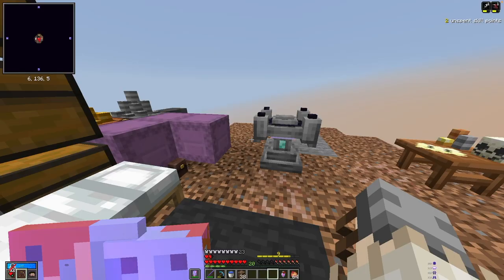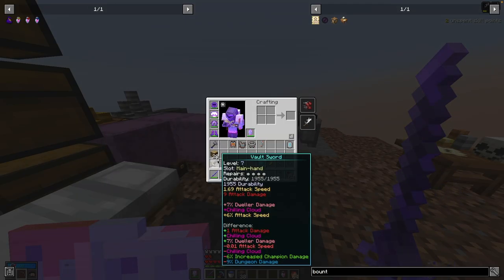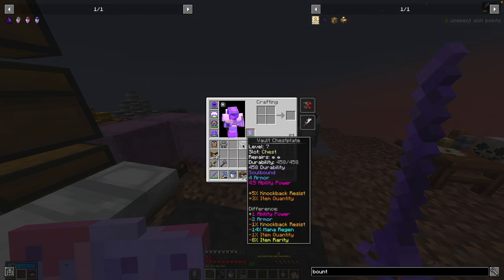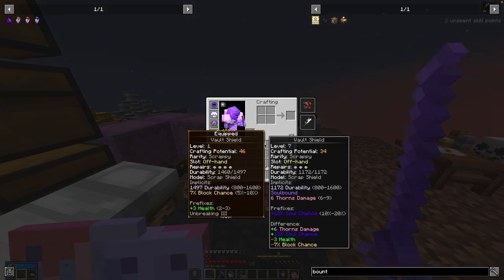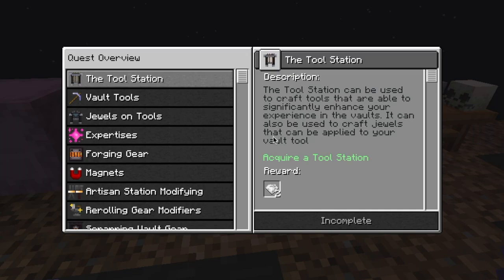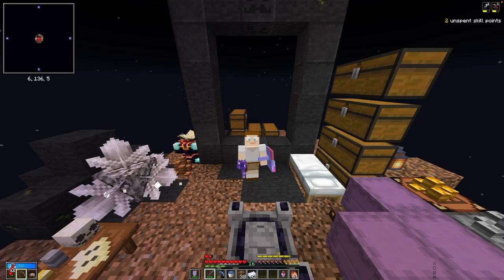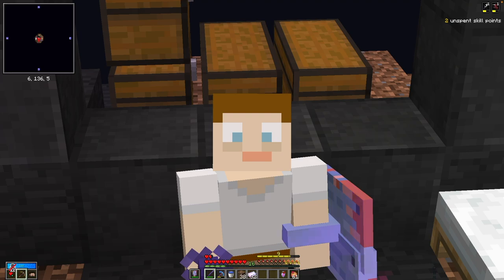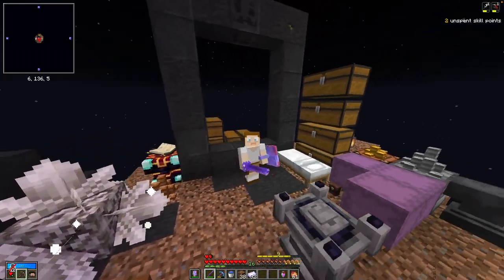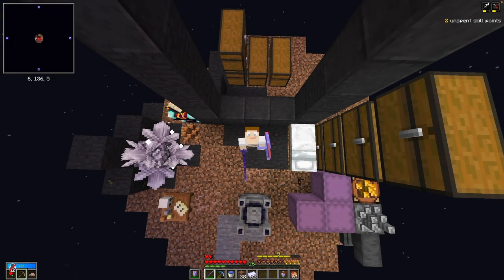Let's see if anything we got is better than what we have. That is a bit better - that is better than the leggings we have. While the thorns damage would be nice, I like the health that we have. And now we can complete this quest and move on to the tool station. I think we will get into the tool station next time. That's going to do it for this episode. We've gotten a lot done. Anyway, I hope you enjoyed this episode of Sky Vaults - hope I see you next time. Until then, bye.